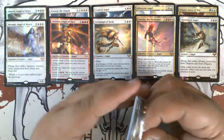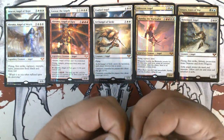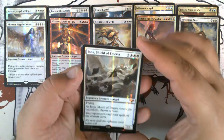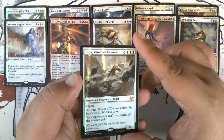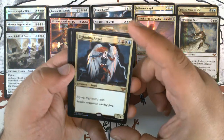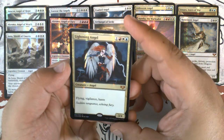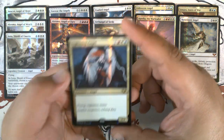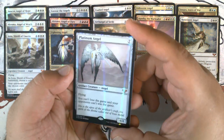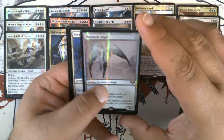Now onto the third pack, with Iona — or Yona, depending on how you pronounce it; I've also heard Yona. Still one of the best things that you can reanimate to just shut down your opponents. Still sees fringe play in Legacy Reanimator. We have Lightning Angel, from Judgment I believe, which saw significant play in both aggressive and control strategies at the time. And good old Platinum Angel, which has caused so many games to go very long. Originally printed in Mirrodin block — I can't remember if it was Mirrodin, Darksteel, or Fifth Dawn.